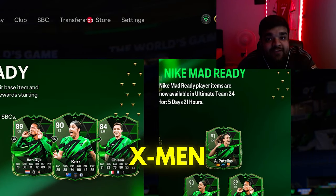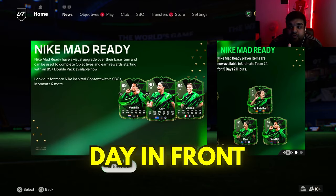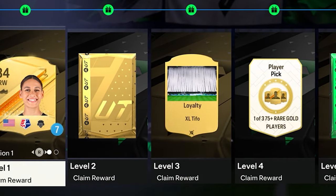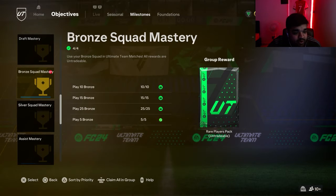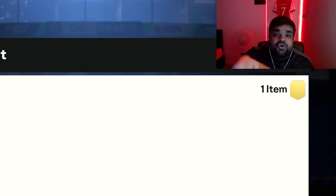Welcome to the first episode of X-Men Xavi Simmons RTG. As you can see, I have a Day 1 save. We have 45k coins as I have been trading hard. We have all these level one to six packs, and I also completed Bronze Mastery, so we have a 50k pack to open as well. Before we get into the packs today, I'm going to show you what I've been doing.